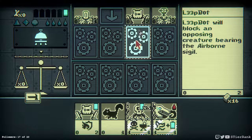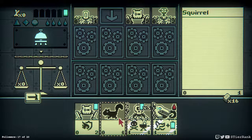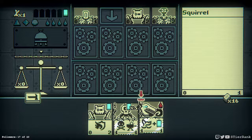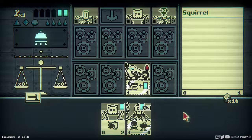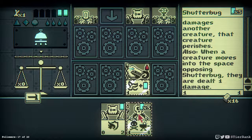Perhaps taking out this guy at least will give us some clearance. Let's see — damage on a creature, that creature perishes. Also when a creature moves into the space opposing Shutterbug, they are dealt one damage.